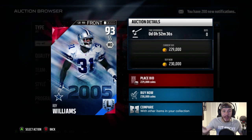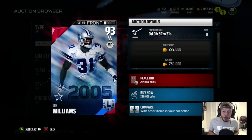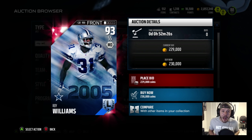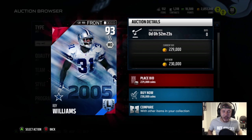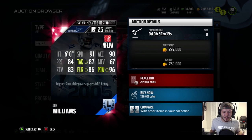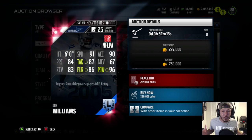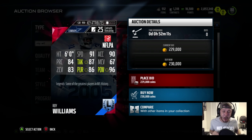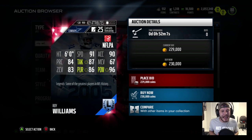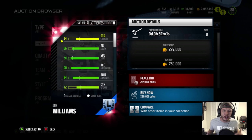The next Legend in the game is the one I'm interested in getting — Roy Williams. He's got a star in his helmet, 93 overall, going for only 230,000 coins. I think this is definitely a big pickup. Let me know down below if we should get him. I do like him because he has 96 hit power. Some people might feel like he has low zone coverage, but Roy Williams was never really known for his coverage stats — he was known for laying the boom. He's got 91 speed, 90 acceleration, 6 foot with an 87 tackle, but that 96 hit power is really going to cause fumbles early in Madden.